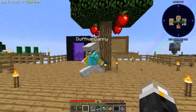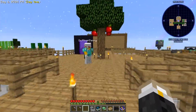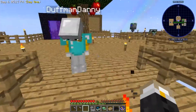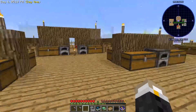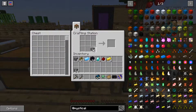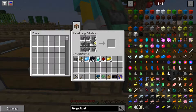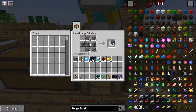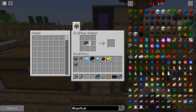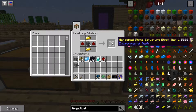Before forgetting: capacitor banks — we need two for access. For environmental tech, there are some things to prepare. We need hardened stones — six of them made from cobblestone. Then put redstone and gold around them to make hardened stone structure blocks tier one. Remember those, because we'll need 15 of them.